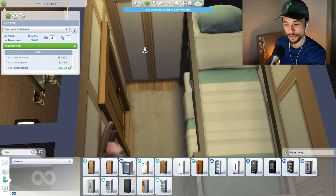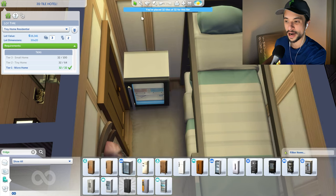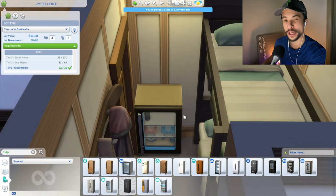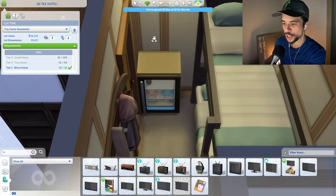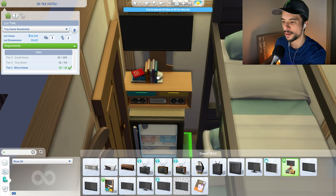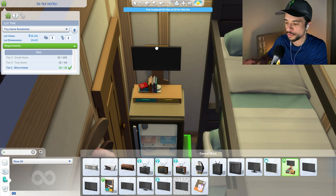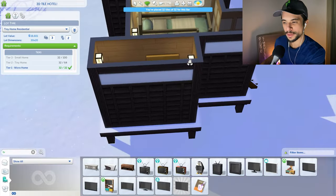I'm wondering if we can sneak in a fridge. I think the best bet is probably this one from the Spa Day pack — cucumbers and quick meals are in here, so that shouldn't be too bad. We could potentially do a TV in here — I can use this object from the Tiny Living pack and just bop it up over the fridge itself. If I scale it down even more, I think it will fit even better.